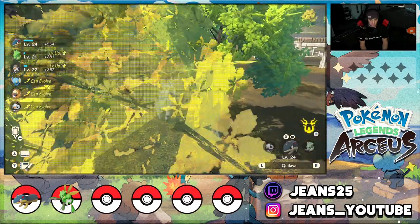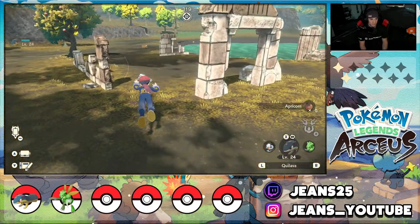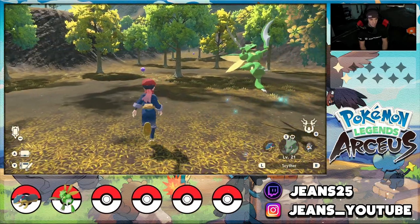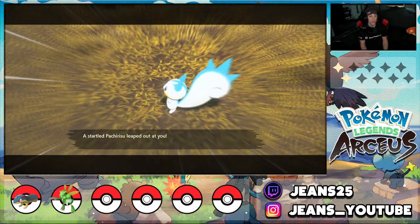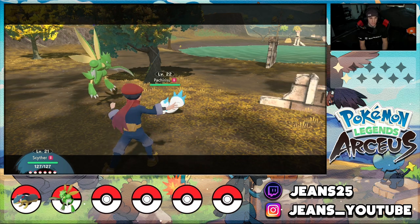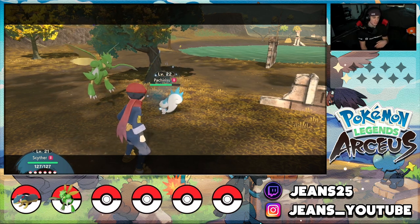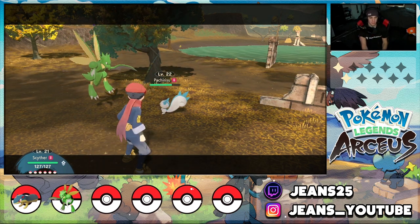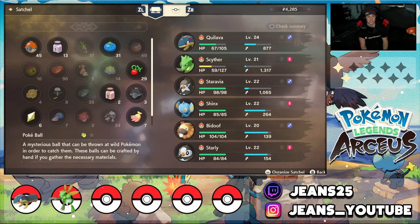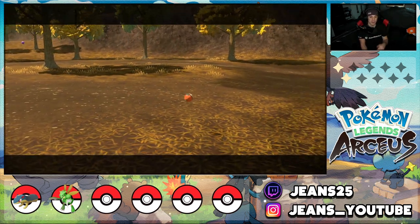There are Bidoofs here. I'm just making my way and — a Starly fell out of a tree! I definitely want to catch it. I'll hit it with Aerial Ace to see the damage — not very effective but knocks it down. My offensive stats were lowered and it uses Thundershock. I'll just throw a Pokéball at it — my Pokémon caught it right here, we're adding Starly to the squad.